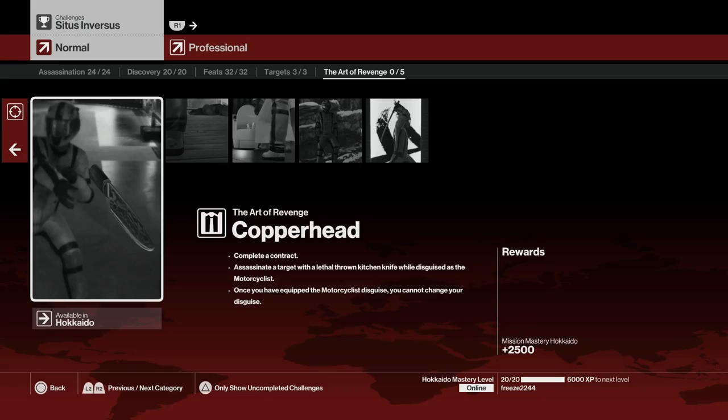Welcome to the Art of Revenge challenge pack. I'm going to do all five challenges in one run. My name is MrFreeze2244. For the first challenge, you have to assassinate a target with a lethal thrown kitchen knife while disguised as a motorcyclist, and once you've equipped the motorcyclist disguise you can't change your disguise.